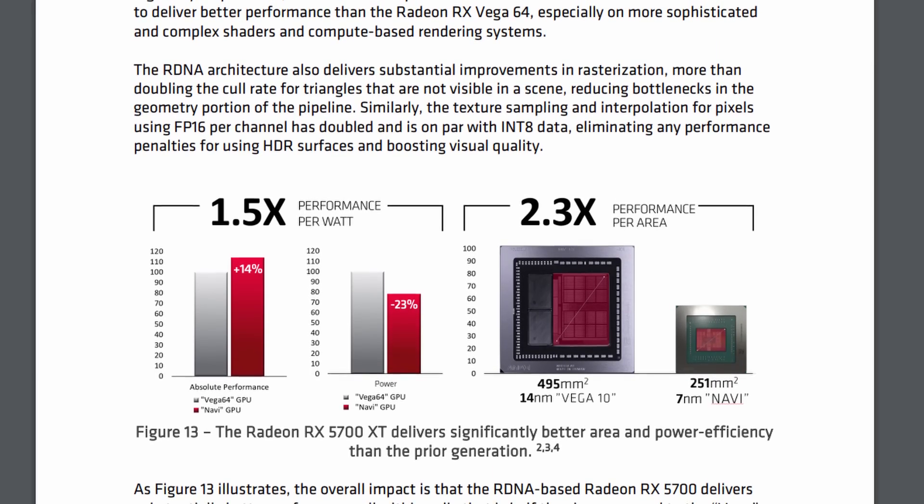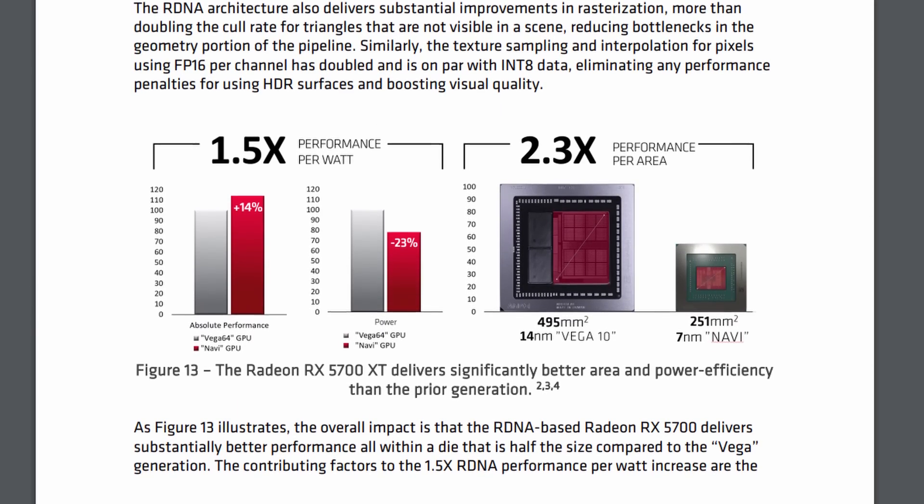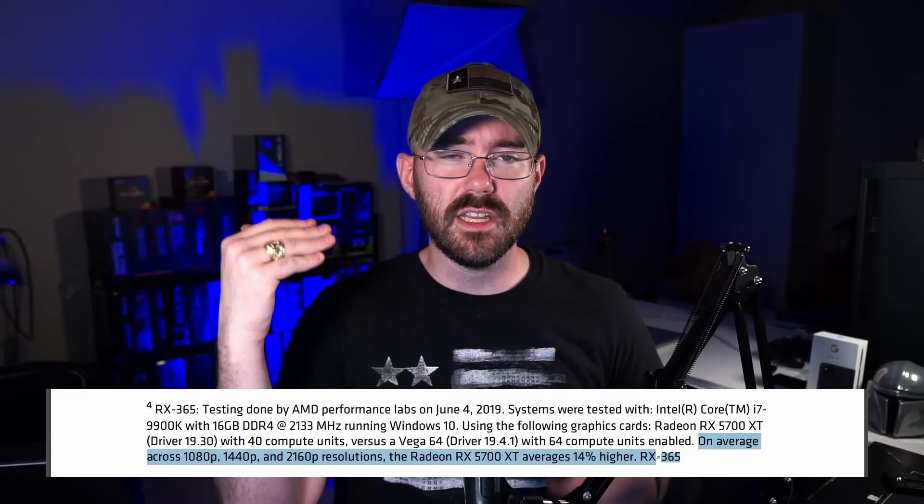So what does AMD think performance per watt is? You would think it would simply be: take the frames per second, divide it by the power, and you'd be done. Well, it's not that straightforward. I went onto the internet and found the RDNA1 white paper. In this instance, performance is defined as the normalized average performance improvement when comparing the Vega 64 to the RX 5700 XT. Power is similar — normalizing the change in power comparing the Vega 64 to the RX 5700 XT. By using these normalized values and doing the division math, we come to the 1.5x performance per watt increase. I actually do have the Vega 64 and 5700 XT data, and plugging in those FPS values and wattage, we actually get 1.6x the performance per watt.